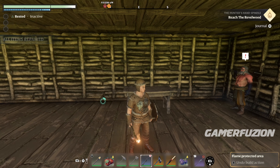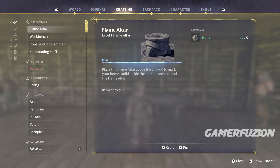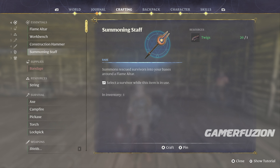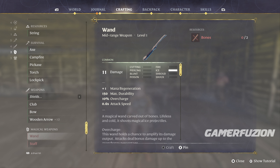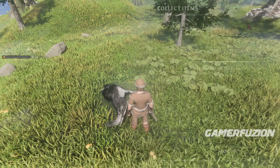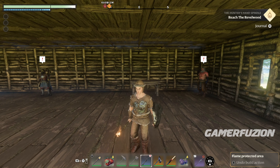To be able to get your first wand, go into your crafting location — you always have it with you at all times. Come down here and you're going to be able to craft a wand. All you need is bones. You are able to get bones by killing the wolves you're seeing here in the video. Kill them and then you're going to get the bones, and right from the start you're going to be able to get the wand.